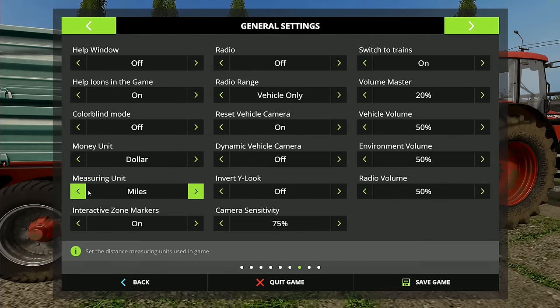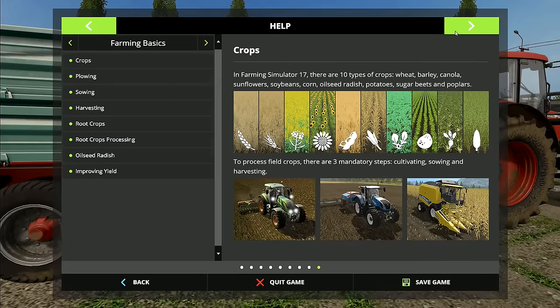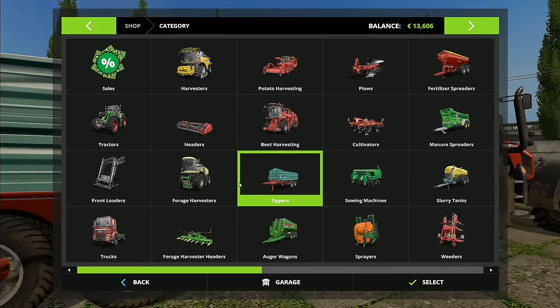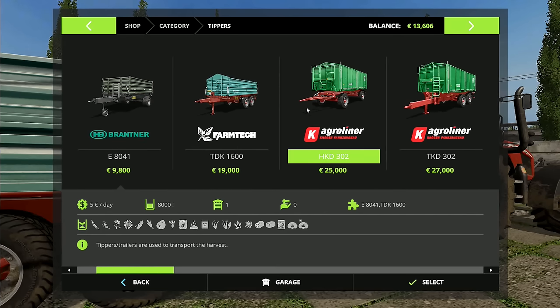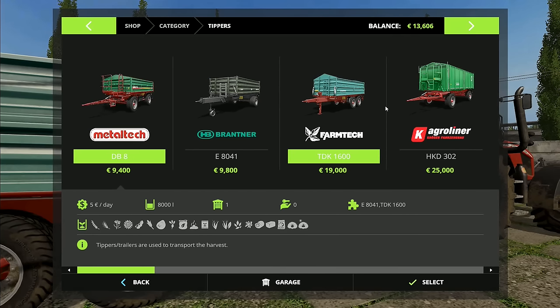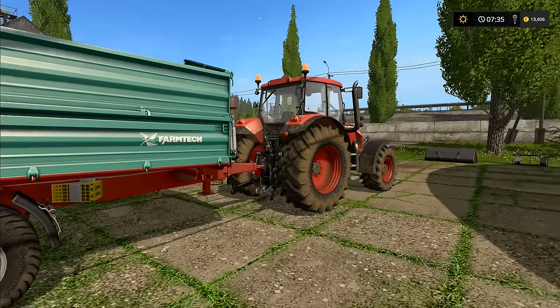It did cost me 19,000 euros — let me get the settings right, we want kilometers and euros. So it cost 19,000 euros and I did use a little bit of extra loan to buy it. It's got 15,000 liter capacity, it's a good trailer, quite handy. I didn't get the bigger one because I thought it'd be a bit more difficult to throw logs in over the top.